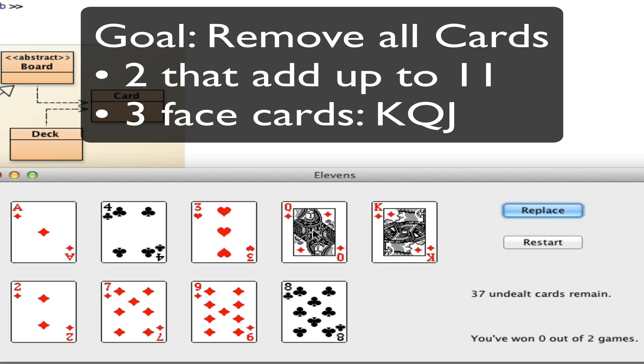You might be worried about — well, what do you do with the face cards? There's no point values. The idea is when you get a face card, the way to remove them is to get a combination of a King, Queen, and Jack. So I can't remove them until I find all three.